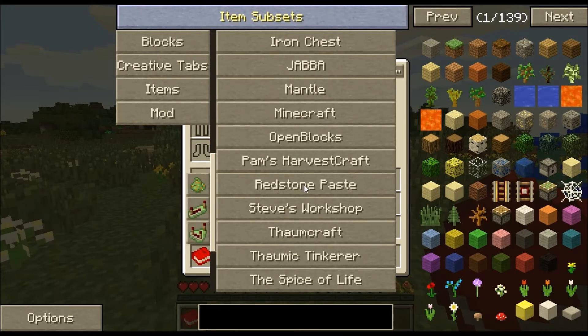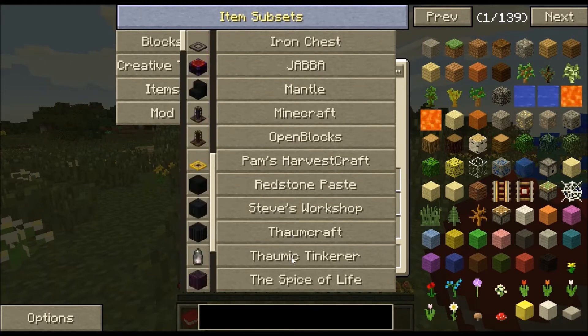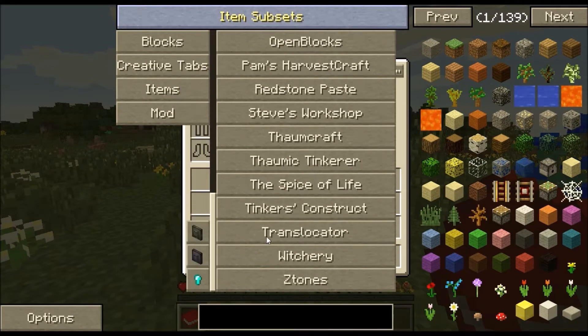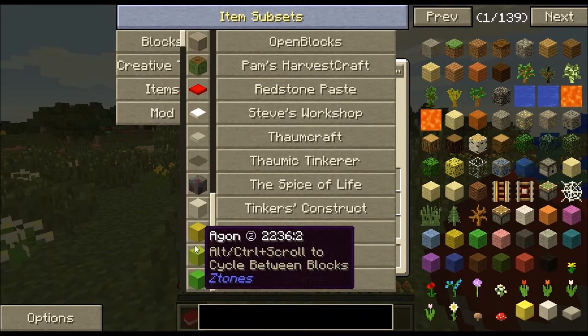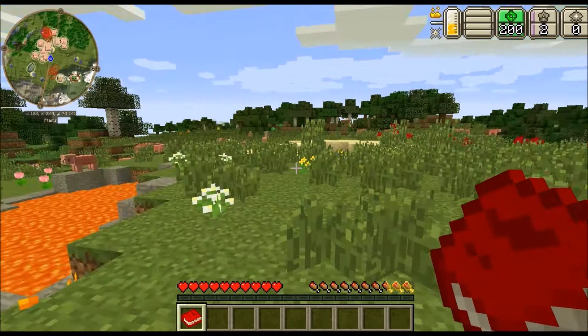Normal Minecraft stuff. Pam's Harvest, Redstone Paste — ooh I haven't seen this before. Steve's Workshop, Dawn Crap which we all love, Spice of Life — that's the lunch bag. The Translocator — ooh, that looks pretty awesome. Witchery and Zeta Zones. They're like a building block of some description I believe. So that looks all pretty cool. Let's have a look at our little book that we got here.